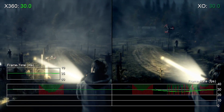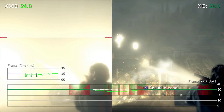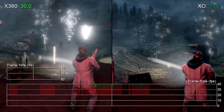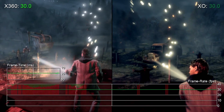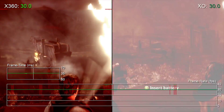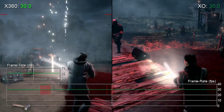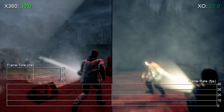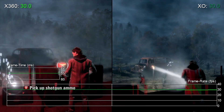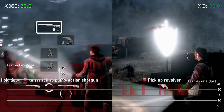In many games, however, this actually translates to slower performance, but thankfully that's not the case here. Alan Wake manages to turn in a very stable 30 frames per second. Even in busy combat scenes, we see remarkably smooth performance. We actually saw similar improvements with the pseudo-sequel Alan Wake's American Nightmare, and it's great that the original Alan Wake follows suit.